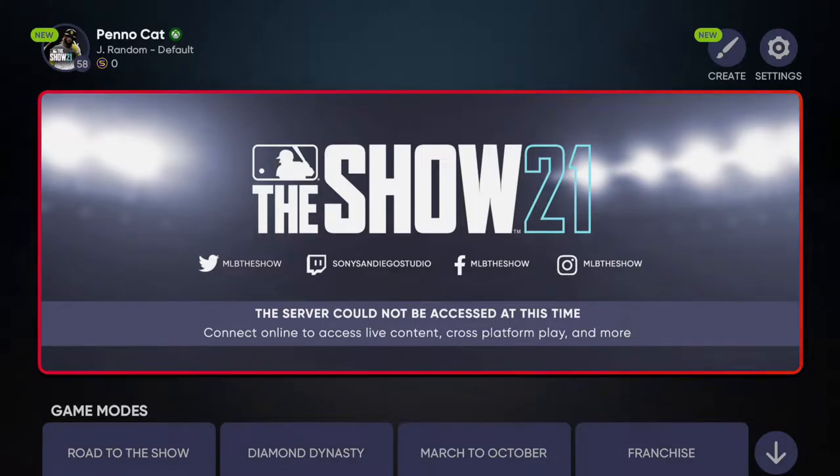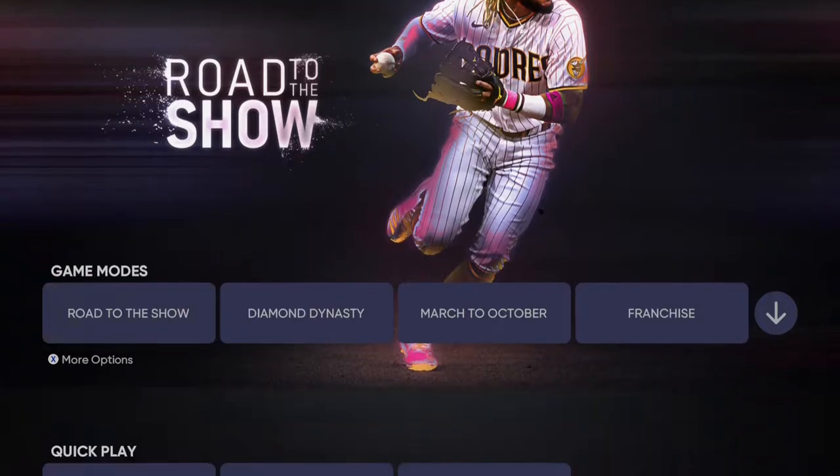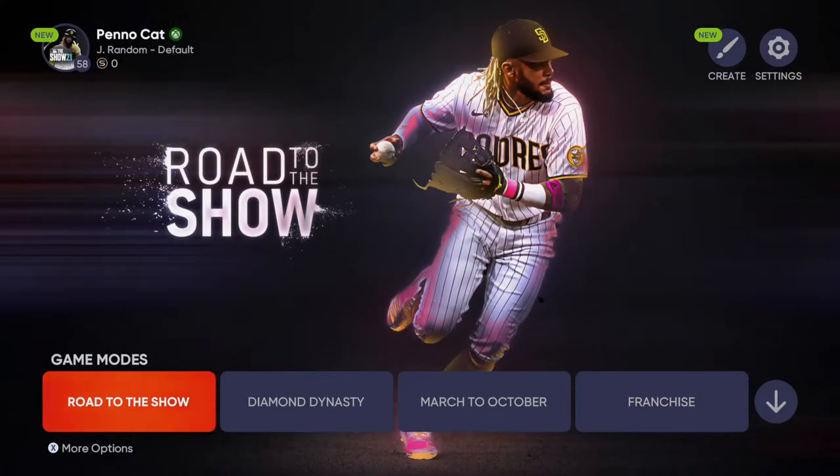Hello there ladies and gentlemen, BonkyCook here, aka the Lonely Achievement God, and I am coming at you today with another achievement guide for an achievement in MLB The Show 21. Today we are going to be looking at the I'm Walkin' Here achievement for 40 Gamerscore, which is for recording 8 or more team walks within a single game.